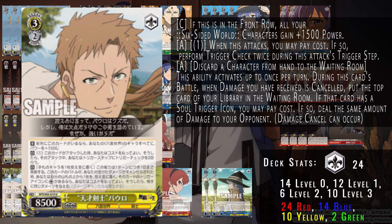As we go into level three, first we have this Paul — if the cards in the front row are all yours, all your characters gain 1500 power, boosting your other characters as well. He gets twin drive by himself, so you can pay one on attack to trigger twice. Defensively, Paul has the ability that when you cancel damage from the character facing him, you can discard a character, mill the top card of your deck, and if that card has a soul trigger icon, deal damage to your opponent on their turn equal to the damage they tried to deal to you.